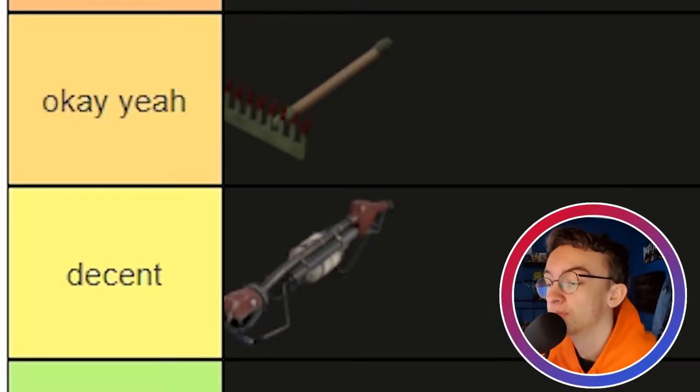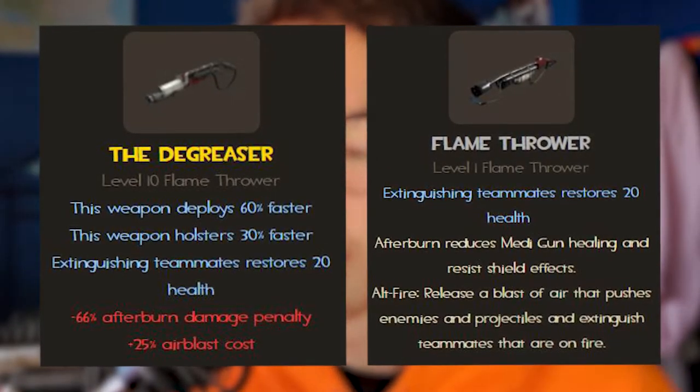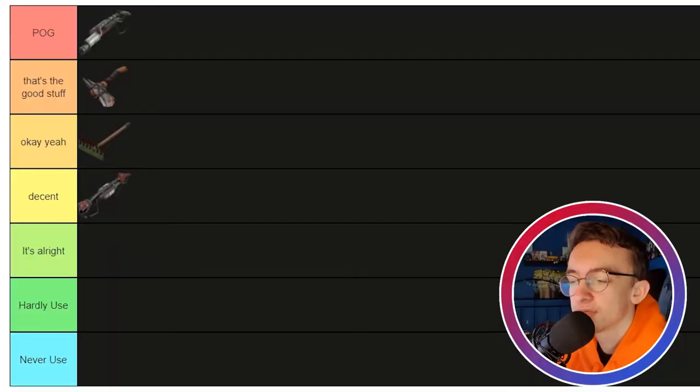The Degreaser — one of my favorite flamethrowers in the game, instant Pog tier. If you've watched any of my recent videos you may have seen me use the Degreaser. I have a Degreaser named 'Neil Degreaser Tyson' — if you have name suggestions, stick them in the comments. I think the Degreaser is the best flamethrower in the game. It's a direct upgrade from the standard flamethrower. The afterburn damage does a bit less but that's completely fine. That faster weapon switch basically nullifies the Axtinguisher's slow switch speed. It's great.